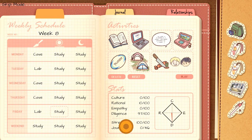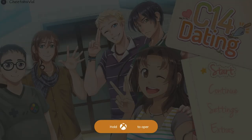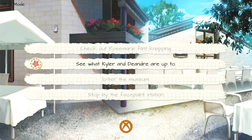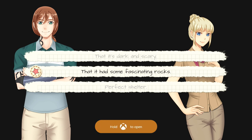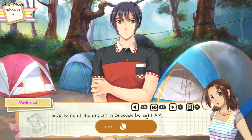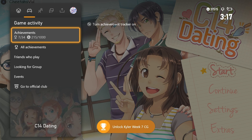That's the end of this playthrough — it should boot you back out to the main menu. Select Continue and load up that save in slot one. This time choose choice number two, accept his offer. Then choice number two, see what Kyler and D'Andre are up to. Choice number two, that it had some fascinating rocks. Select Play. That's the end of this playthrough, and you should now have all of the Kyler achievements — seven achievements total.